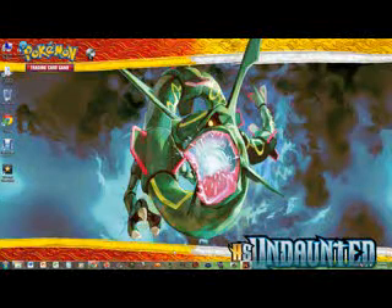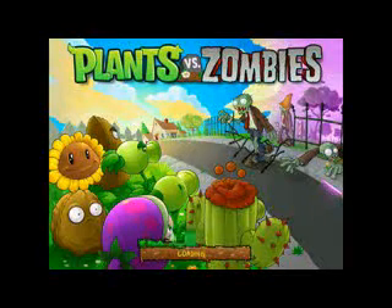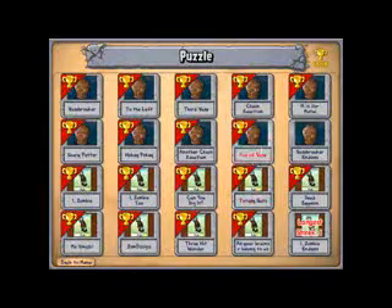Hey everybody, this is Jay for the Fam 12312, welcoming you back to another episode of Let's Play Plants vs. Zombies. In the last episode, we quickly beat another Chain Reaction, and in this episode we're gonna beat Ace of Vase, the very last Vase Breaker before Endless.